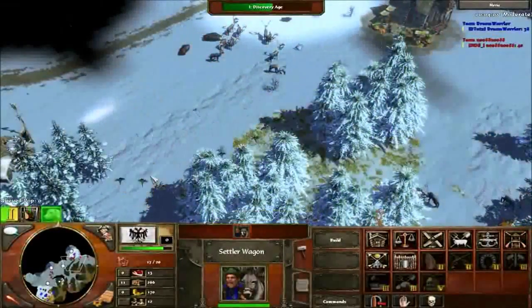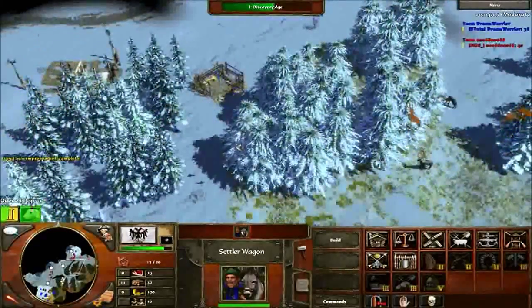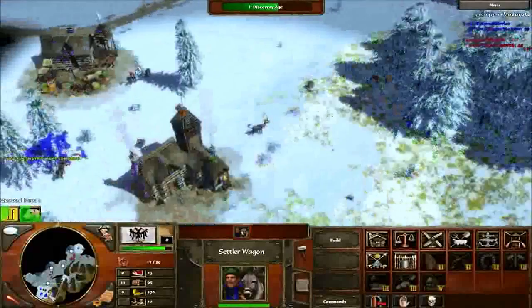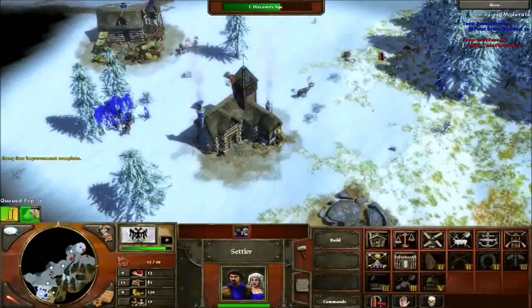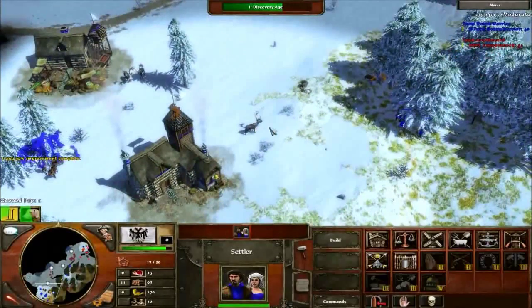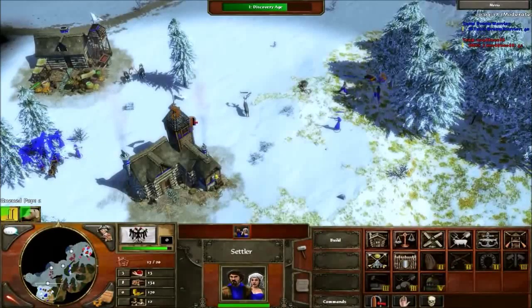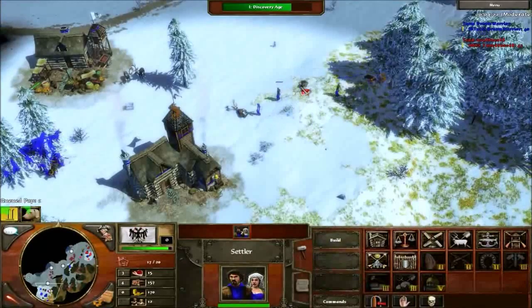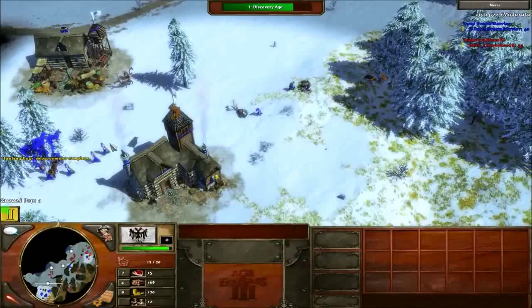I put the tower here — I figure this is the best spot. Next time I would put it more to the right where that hunt is, but no one's perfect. Put all your villagers on food, not settler wagons — then one settler wagon on food, because you need a good boost in food. That's nine villagers on food.